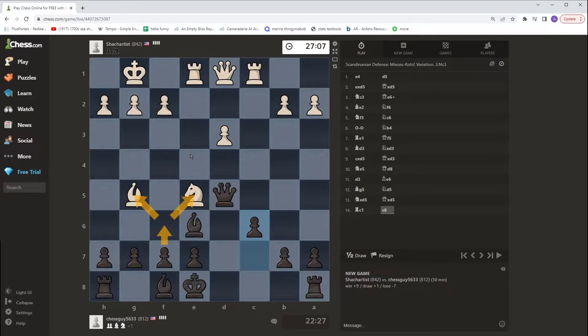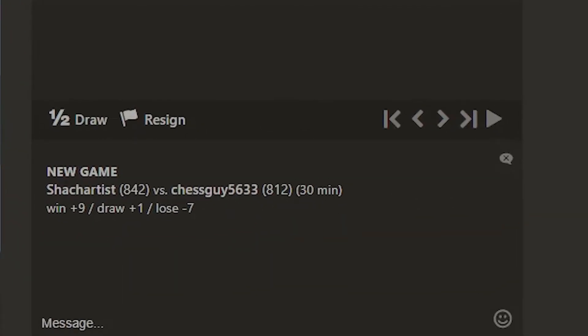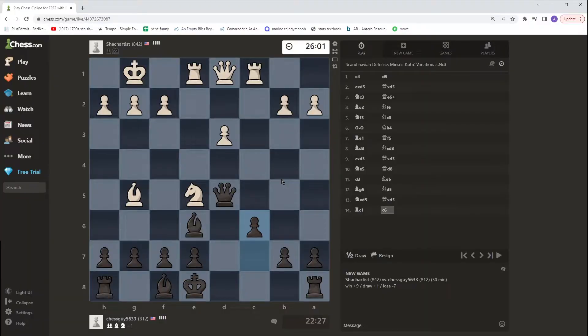He doesn't really have any reason to move those pieces unless he sees the plan, which if he's in this position he probably doesn't. If all else fails I can win a pawn and just call it a day. He's taking forever on this turn but that's fine — I queued up for a 30-minute match. I tried 10-minute matches but with explaining and playing both I kept timing out. He's not able to take that — we've got our goal done.